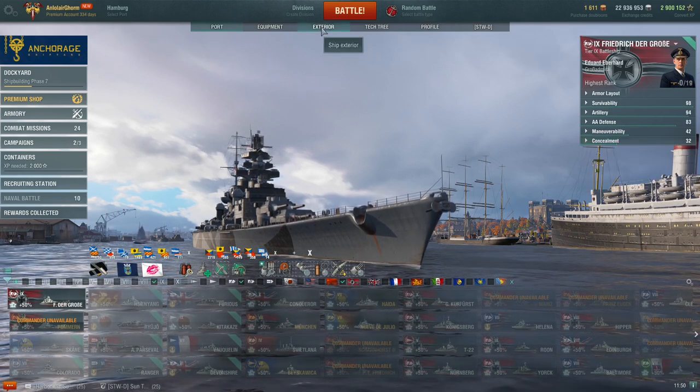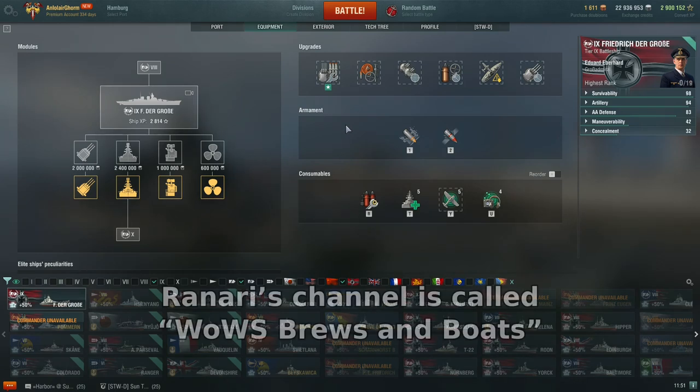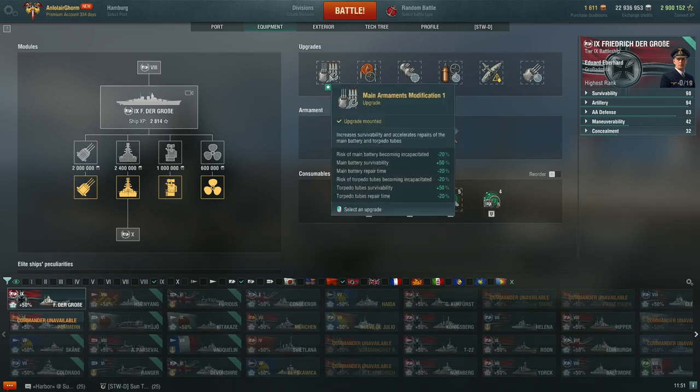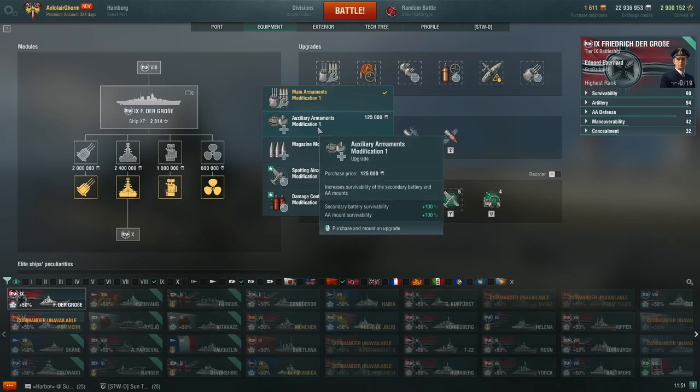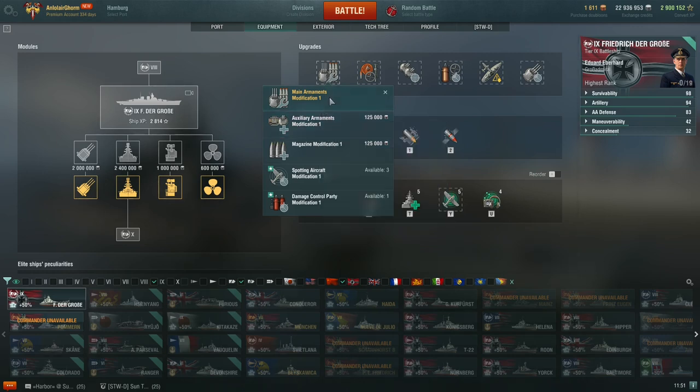I run a secondary build. For slot one I take Main Battery Modification 1 rather than Auxiliary Armaments Modification, because in most games the majority of damage comes from the main battery. Slot two is Damage Control System Modification 1 — you could take the Hydroacoustic Search special upgrade, but I prefer to reduce flood and fire chance. Slot three, since I have a secondary build, I take Secondary Battery Modification 1 to extend secondary range and accuracy.